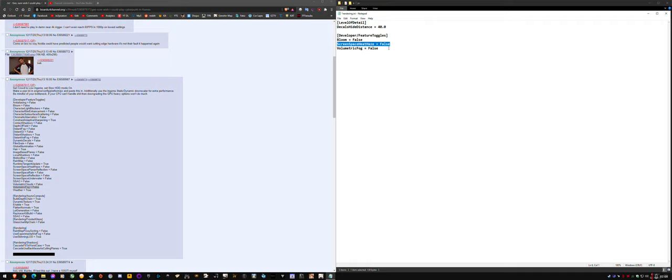Screen space heat haze might be related to screen space reflections and the graininess that moves around on some surfaces, and I'm testing this at the moment. I don't know if it actually works and gets rid of that grain movement, but it might. You just add the volumetric fog line in, save it, and relaunch your game, and your fog will be off. So that's how you do it.